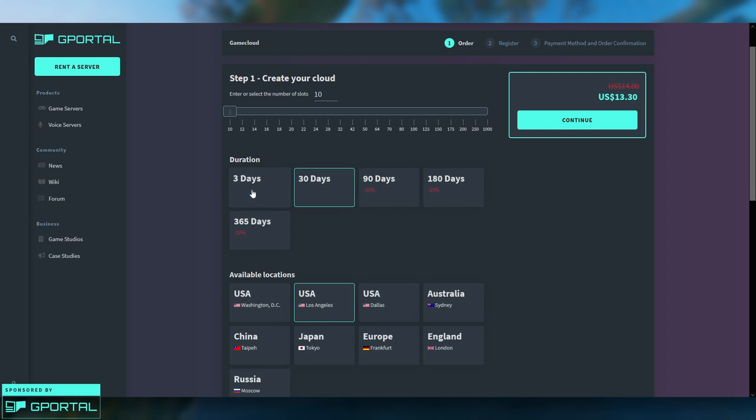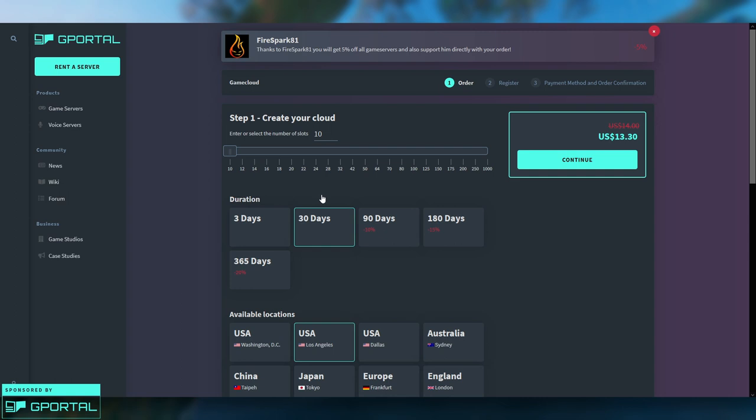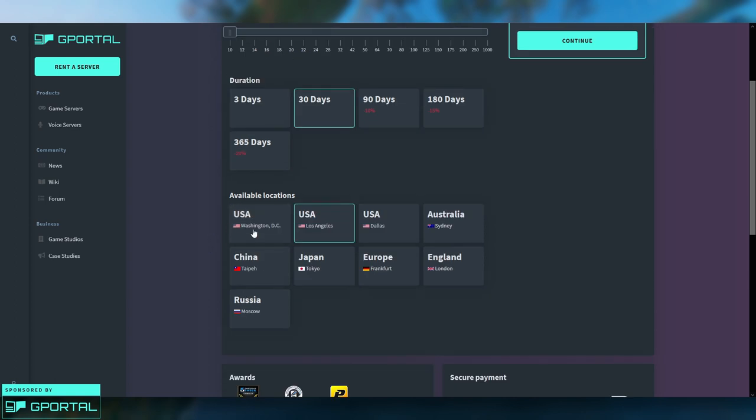Next you have the duration — how long do you want to rent the server for? You can do a 3-day test run for about four bucks, but at that point you might as well go for 30 days. If you don't want to worry about renewing every 30 days, you can go for 3 months and get a bigger discount, 180 days for even more, or rent it for a full year and get a 20 percent discount. We're just going to go with 30 days.